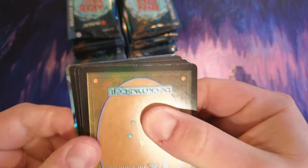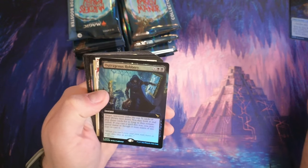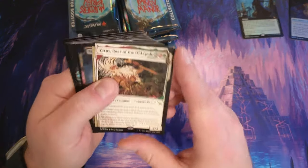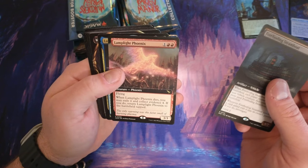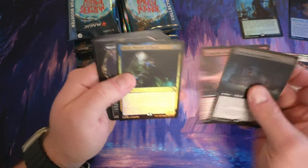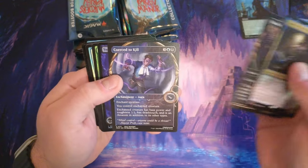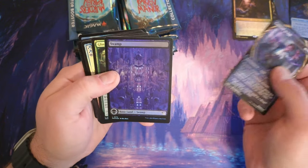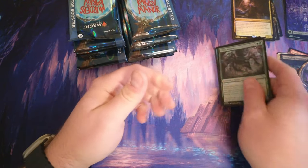Oh, look at the quality on that — yikes. You see that? That's what everybody's talking about with quality. We got the robbery. That's a borderless Roar of the Old Gods, that's our showcase non-foil. Steamboat Phoenix. Murder — I guess that's our other showcase. There's our iron-on foil and a couple guys in the back. That was a little rough start.